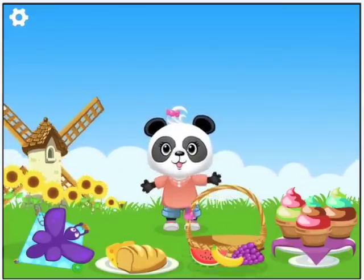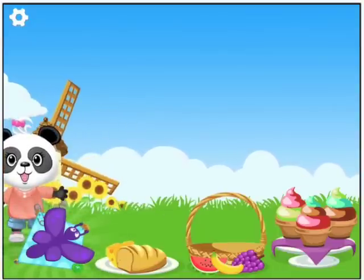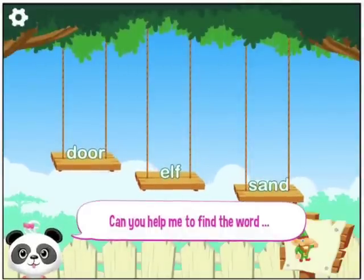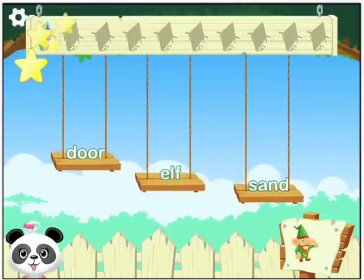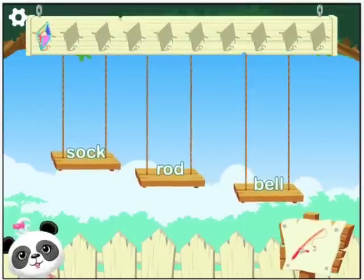Two more things to go. I've already done the kite, so let's go in and see if the words are more difficult this time around. Let's play with some words first. Can you help me to find the word elf? Elf. Can you help me to find the word rod? Rod. That's right.